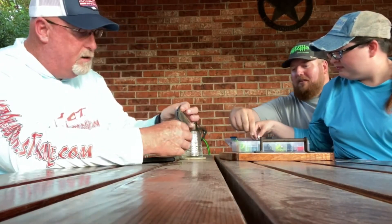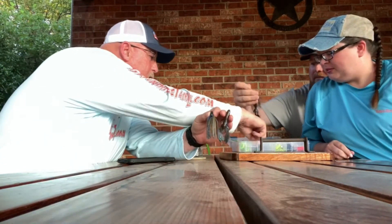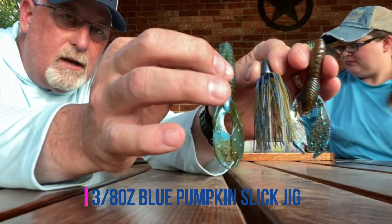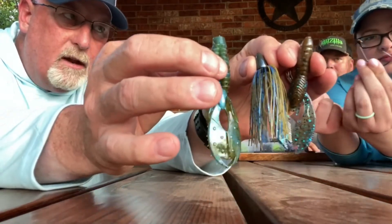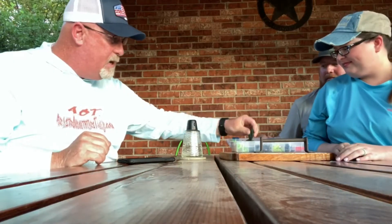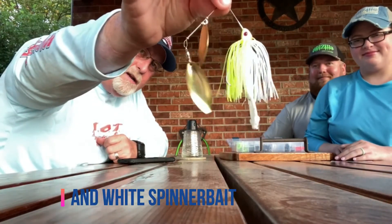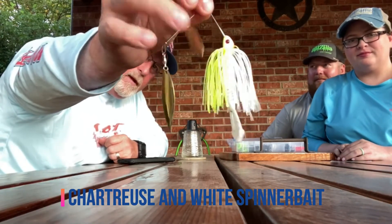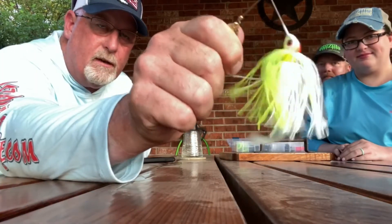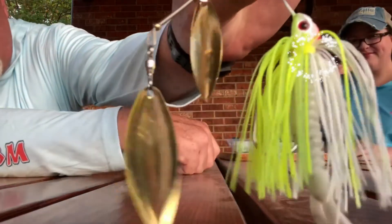And then we've got the blue pumpkin slick jig in three eighths ounce. Comes with the Pegats, comes with a Craw trailer and a Beaver trailer. There's the hook and the Pegats that go with it. I can't rig it for you, but out of the package you're ready to go with AOT — tip to tail, we've got you covered. And last but not least, the chartreuse and white with the smooth and hammered gold blade, white CNC pearl trailer, 0.035 wire for fantastic vibration. All stainless brass nickel components, no plastic at all in this spinnerbait. And those beady little red eyes to just piss them off.